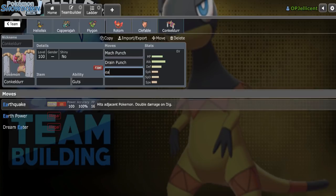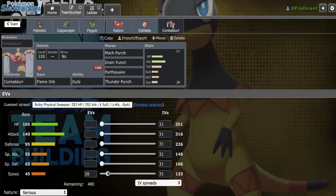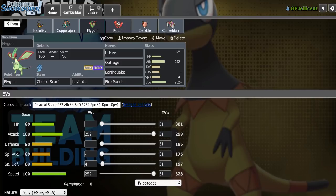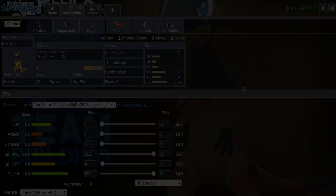I'll run Mach Punch, Drain Punch, Earthquake, and Thunder Punch with Flame Orb Guts — just the set I always run with 20 speed, Max Attack Adamant, and the rest in HP. So that'll be the team. Definitely some cool picks but a lot of standard stuff towards the end. I'm okay with using standard stuff though, considering where we're going to be playing on the ladder, so let's go ahead and get started.